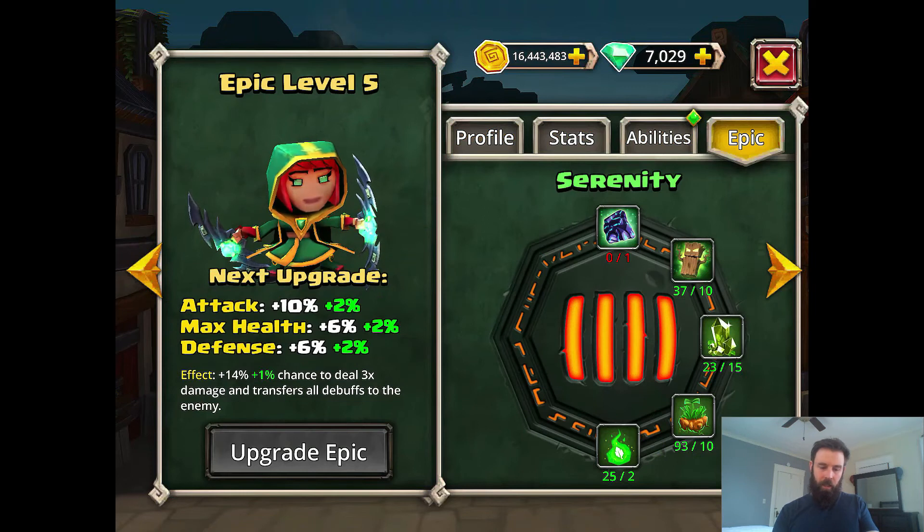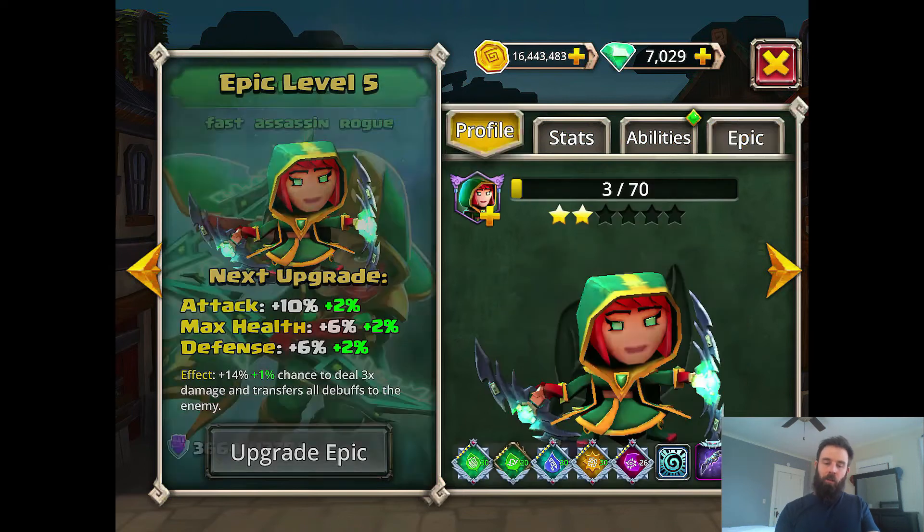Looking at her epic quickly — she's getting quite a bit of attack, increased max health, increased defense, and a 14% chance right now to deal times three damage and transfer all debuffs to the enemy. Because she does so many attacks — double attack for every basic attack and then you get two of those — it ends up triggering quite a bit. Times three ends up pulling up her attack a lot.